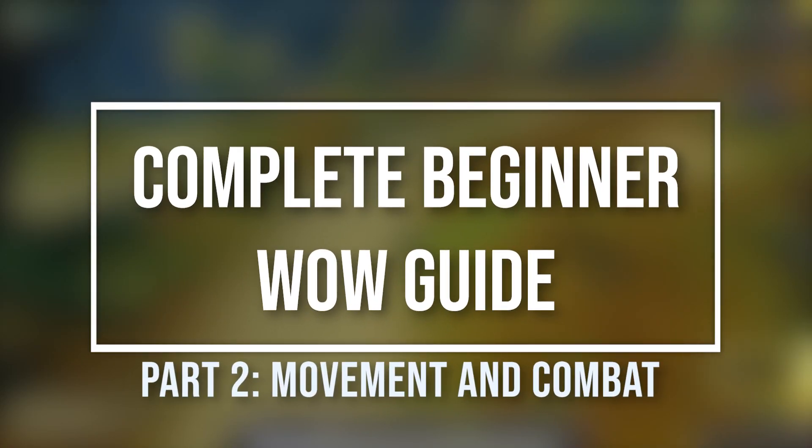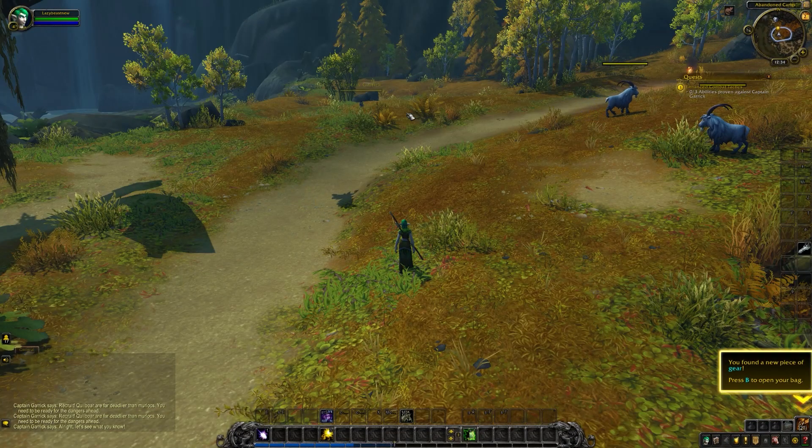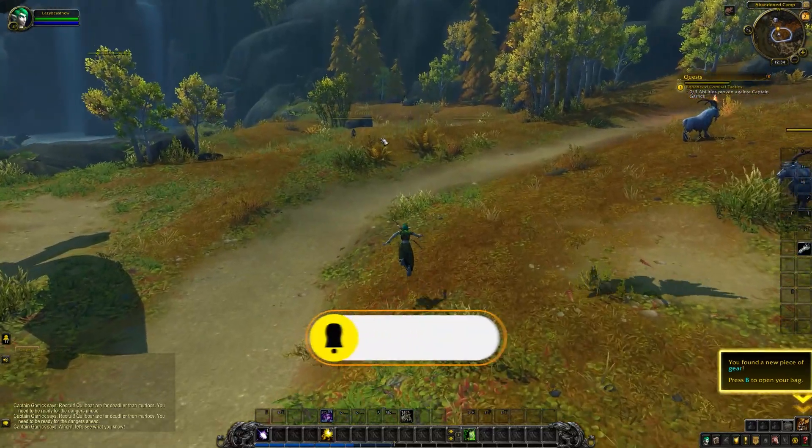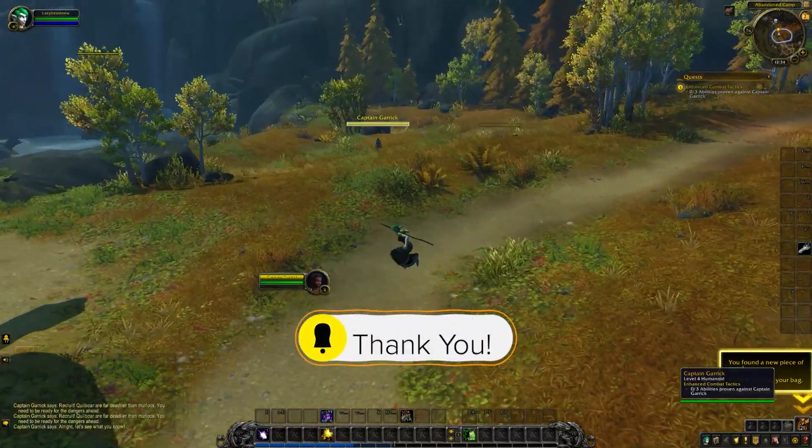Hey there guys, Lazybeast back with part 2 of the Complete Beginner series. In this episode we're going to talk about movement and combat. We're going to go a bit more in depth in those aspects of the game and I'm going to give you some little tips and tricks along the way. I've just skipped ahead a few quests at the start of Exile's Reach and come across this quest to go and attack Captain Garrick and practice combat.